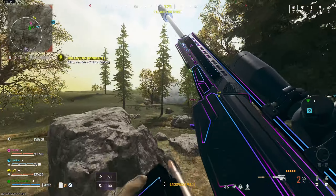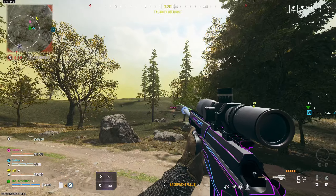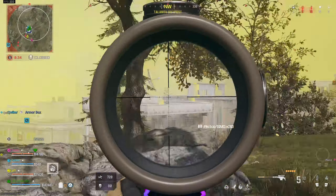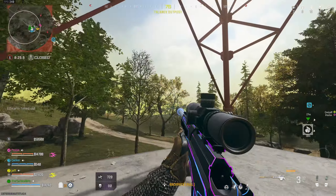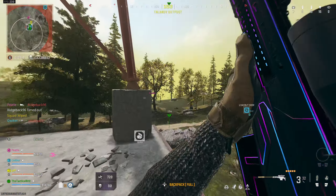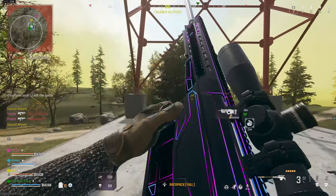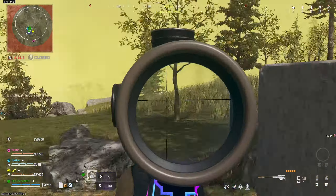Finally, you have the aim down sight sensitivity. You don't want this to be super low, because if you make it super low you end up with a situation where your regular ADS speed, hip fire speed, and movement speed all feel disjointed and don't work together in synergy. I would highly recommend setting your ADS sensitivity to something like 0.9 or 0.85. This means that while you're aiming down sight, your weapons are a little less sensitive to your input, giving you a slightly more accurate experience, especially when combined with aim assist.